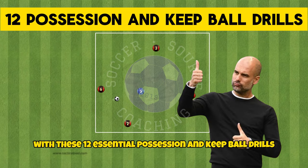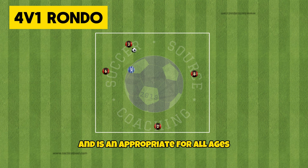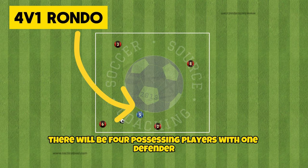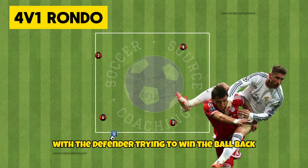Quickly improve how your team keeps the ball with these 12 essential possession and keep-ball drills. The 4v1 is a possession drill that shouldn't be overlooked and is the appropriate activity for all ages. Inside your 7x7 yard area there will be 4 possessing players with one defender. The possession players must try to make as many passes as possible with the defender trying to win the ball back.